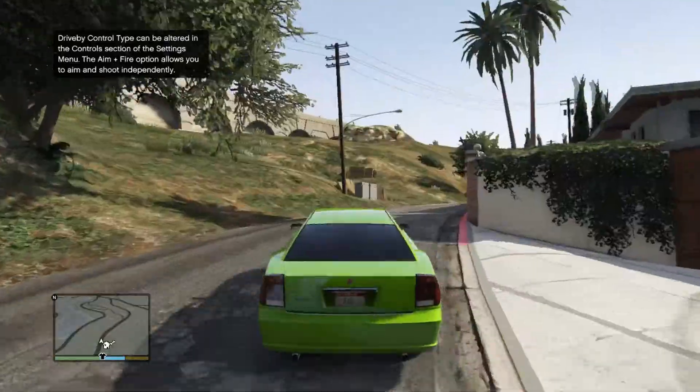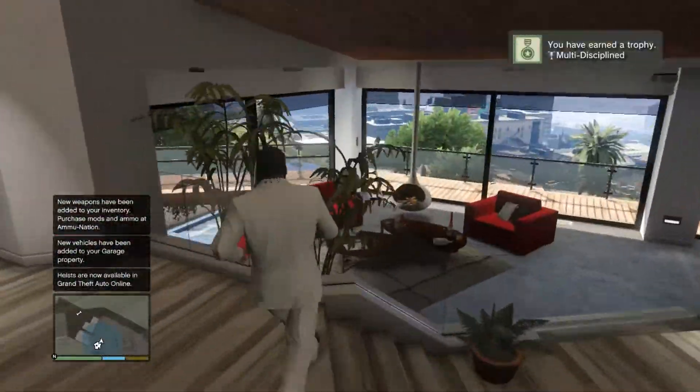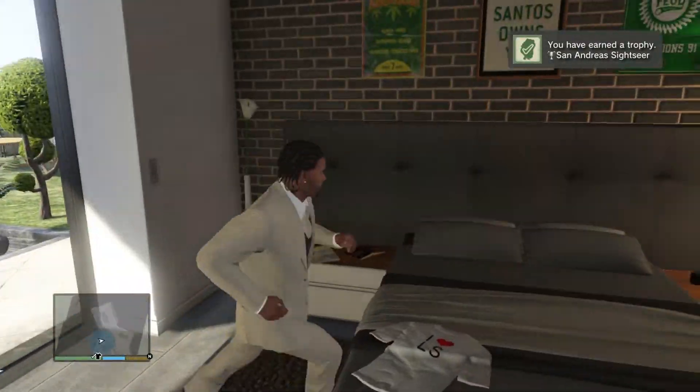Once your game is loaded up, you're going to see that you've bypassed the prologue. You're unlocking achievements and everything. All you're going to want to do is run downstairs with Franklin and save the game.